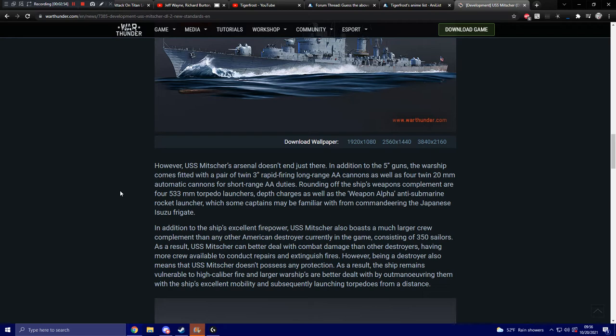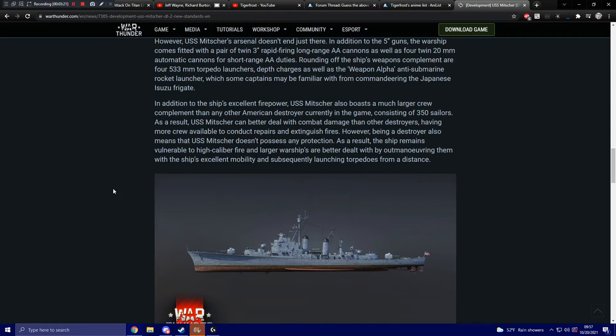The ship's arsenal doesn't end there. In addition to the 5-inch guns, the warship comes fitted with a pair of twin 3-inch rapid-firing long-range anti-aircraft cannons, as well as four twin 20mm automatic cannons for short-range AA duties. Rounding off the weapons complement are four 533mm torpedo launchers, depth charges, and the Weapon Alpha anti-submarine rocket launcher, which some captains may recognize from the Japanese Isuzu frigate. The ship also boasts a much larger crew complement than any other American destroyer currently in the game, consisting of 350 sailors, allowing it to better deal with combat damage. However, being a destroyer means no armor protection — larger warships are best dealt with by outmaneuvering them and launching torpedoes from a distance.